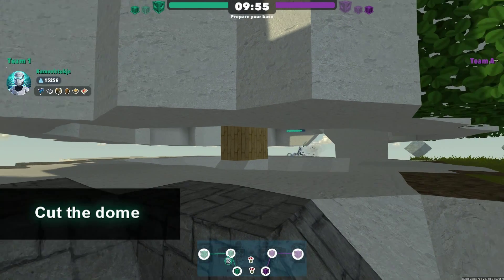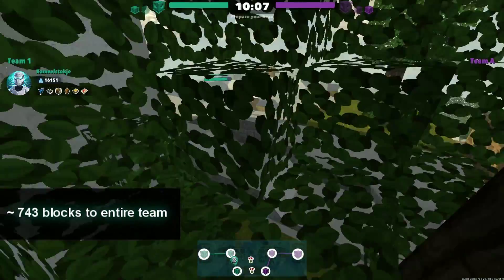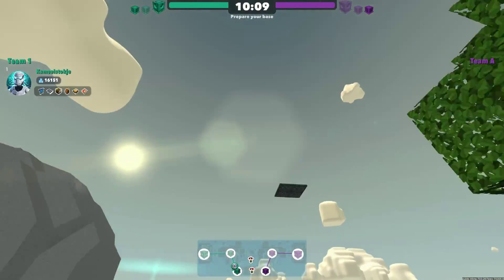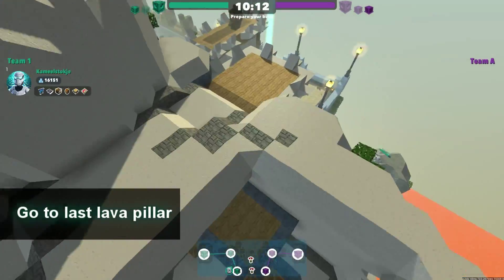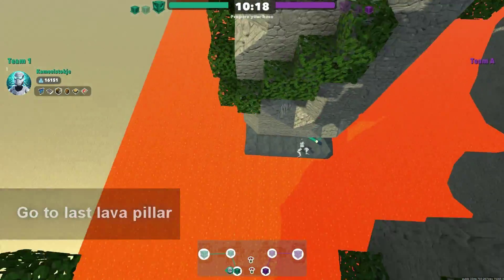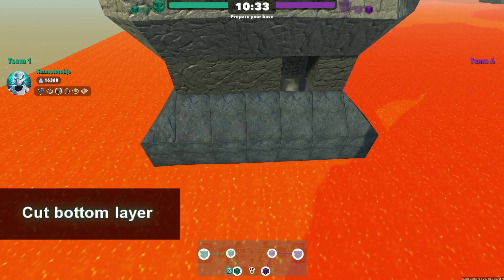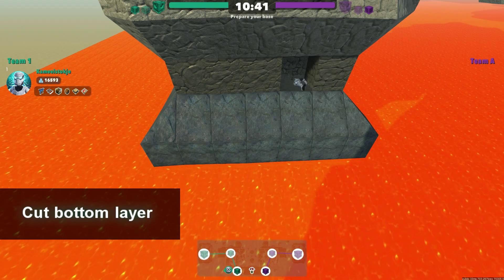Important to note here is that you take the dome that is not inside the barrier. You see the other dome to the left? That dome is halfway inside the barrier and it also has some metal blocks — you can't take that one out. Well, you can, but only after the game starts, in which case you don't want to do it. And you'd also have to cut out the metal blocks.